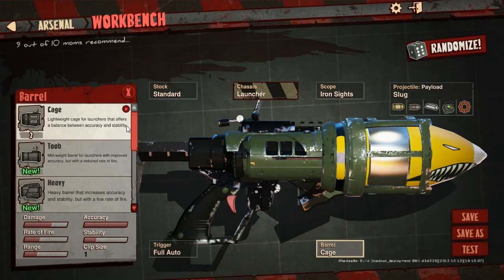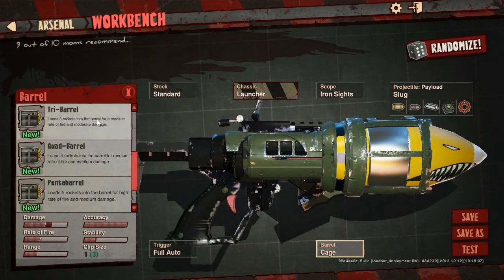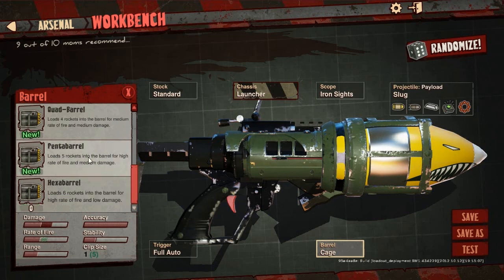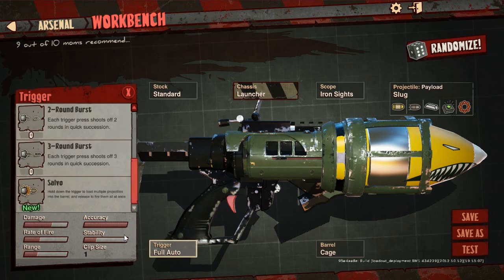You can also customize the barrel. The tube improves accuracy but reduces fire rate. The heavy increases accuracy and stability but slows down your fire rate as well. Then you have multi-barrel options: trial shoots three, quad four, penta five, and hex six rounds. Each increase in barrel count raises the fire rate but decreases damage per shot — which makes sense, because you wouldn't want to shoot six rockets that each do the same damage as one.